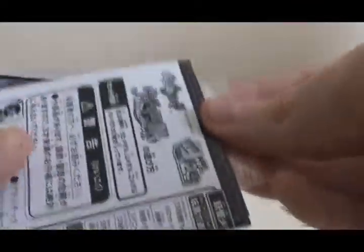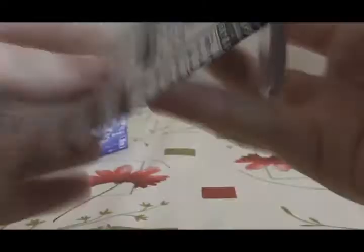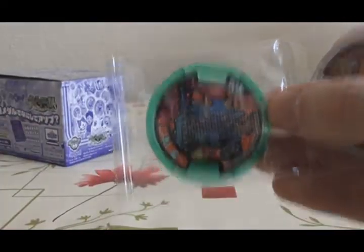One pack left — pack number 12. Will it give me the last Uta medal that I need? First one is — yes! Gredudin Uta medal. Sweet. And the last one — a new one: Aoni. I've got all three now. Nice.